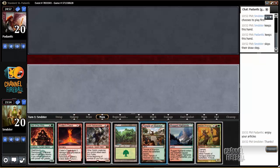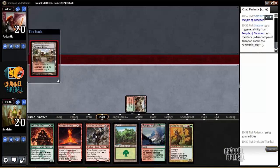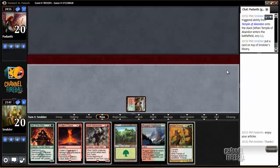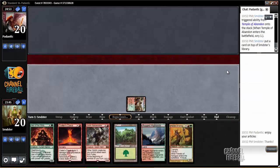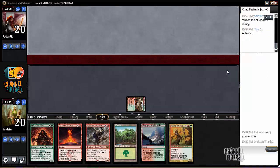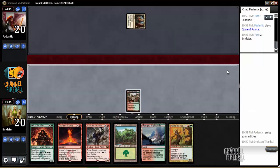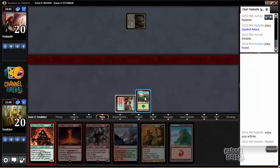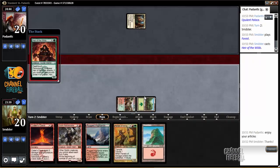We'll lead with the scry land because we want to find an untapped land to curve out best. Obviously wouldn't have done that if I had known that was on top, but I think there's an argument for playing the life land first because we don't know what he's on yet. But since we're actually just looking for an untapped land, it's right to play the scry land first.